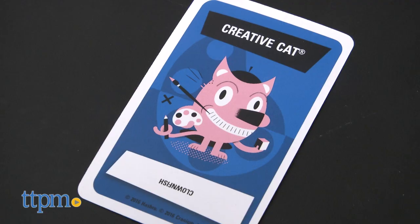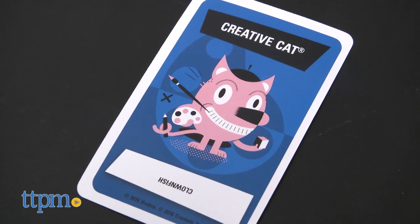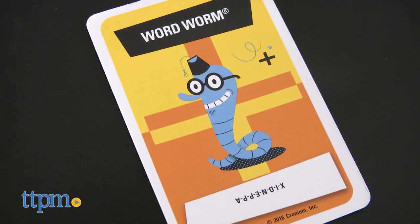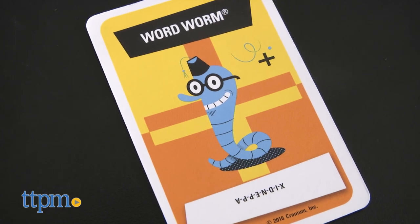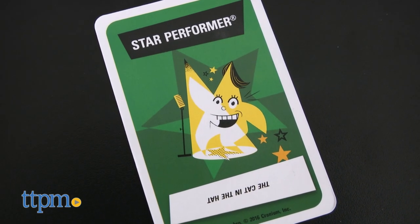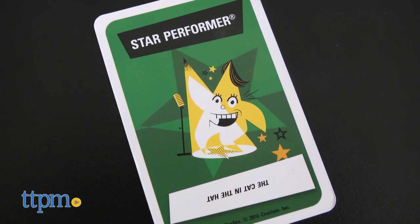There are 4 categories: Creative Cat for sketching and sculpting challenges, Data Head which tests your trivia knowledge, Word Worm for spelling, definitions and wordplay, and everyone's party favorite, Star Performer, which features players acting and humming.